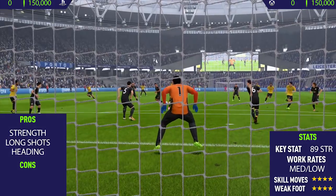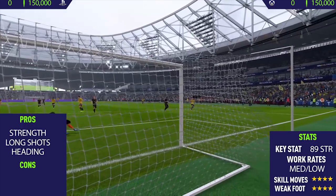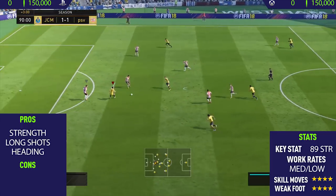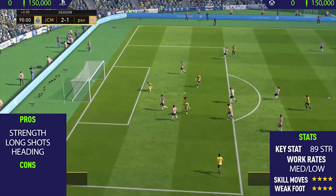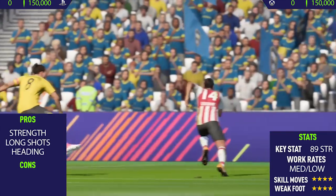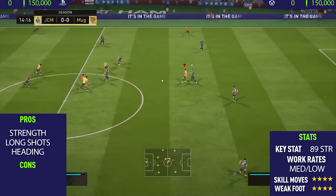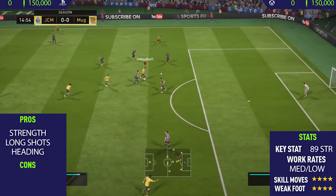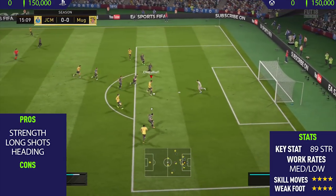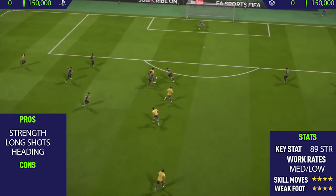The next pro after his strength is long shots. As you can see right in front of you, there's an example of how good this guy is at taking long shots. I wouldn't exactly say he's the best long shot taker on the game, but I'd probably put him somewhere in the top five. Even on his left foot he can take long shots — he's got a four-star weak foot, so he's nearly as good on his left as on his stronger right foot, and he can finish on both.